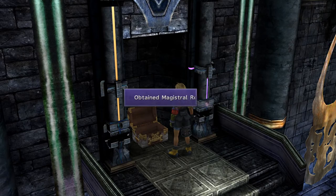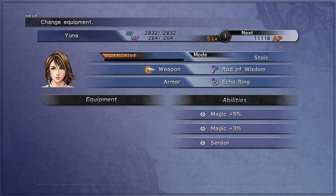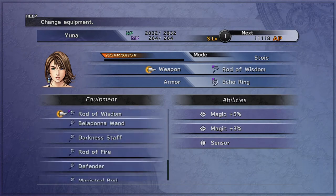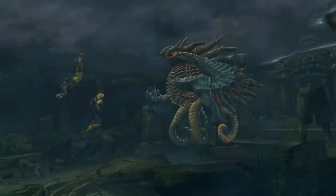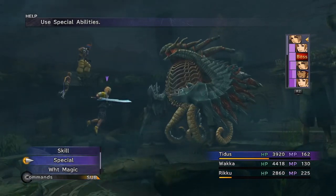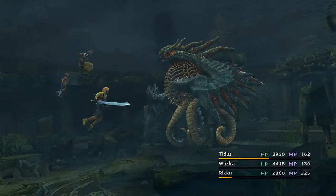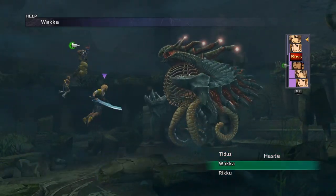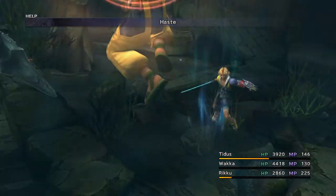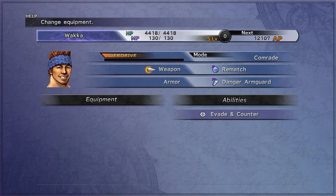For Zanarkand Temple, you can immediately go back to it after acquiring the airship. Please refer to the link below for the solution to every Cloister trial. Beware that you will also be facing a boss before you can head inside the temple, but it isn't very difficult. It's weak to every element, so you can throw elemental gems using Rikku. You can also equip armor with Stoneward or Stoneproof to get immunity against Stone Punch.